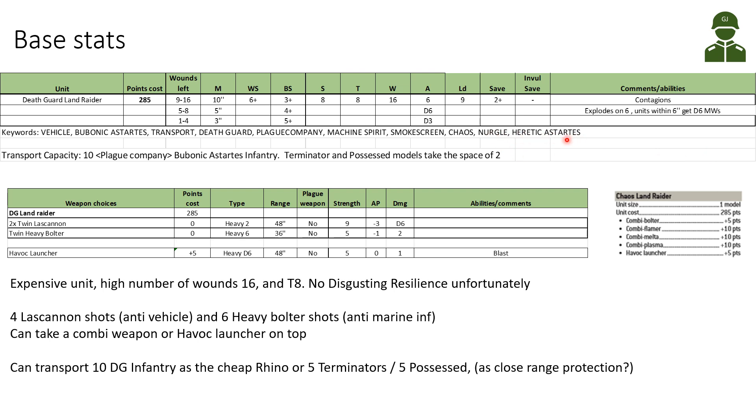It has a transport capacity of 10 Plague Company Bubonic Astartes infantry — for example, Plague Marines. Terminators and Possessed can also be transported, but those models take the space of two, so you can have five terminators or five Possessed. Unfortunately you cannot put 10 Possessed in the Land Raider.